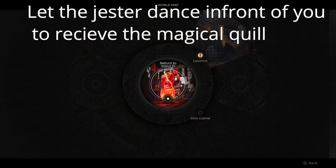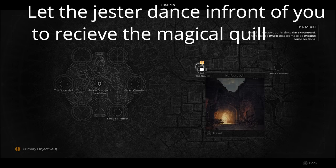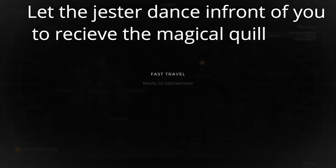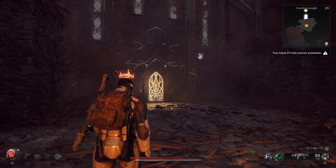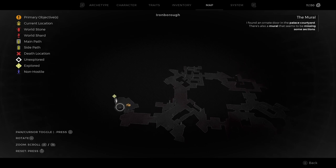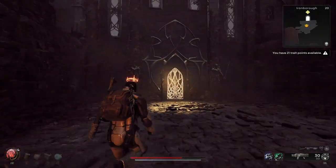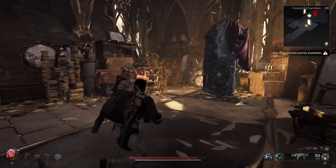We're gonna have to go to the main map of Losum and we're looking for the council chamber. In my world the door to the council chamber was found in Ironboro, so you may have to reroll your adventure mode a couple times, but this is just how I found it. There should be like a million different doors in Ironboro and one of them does have the possibility to be the council chambers.